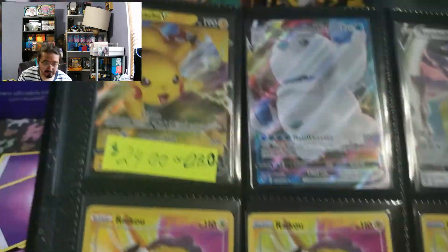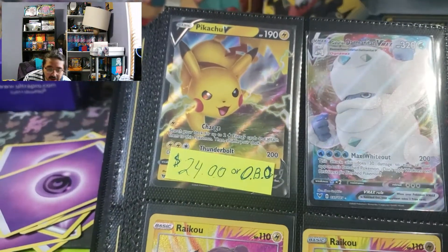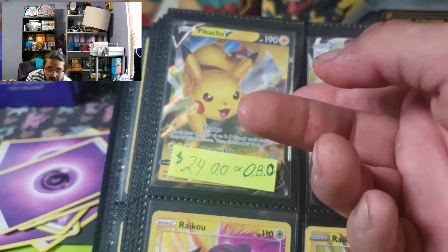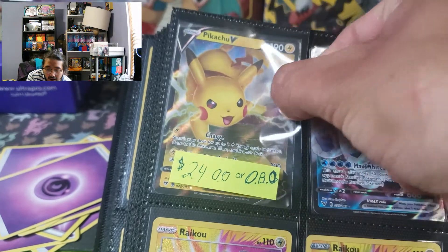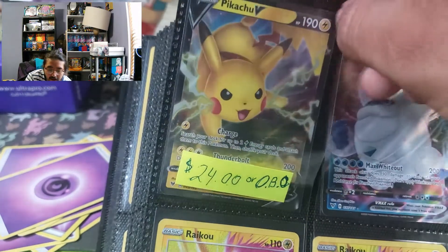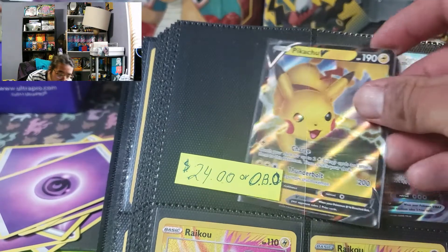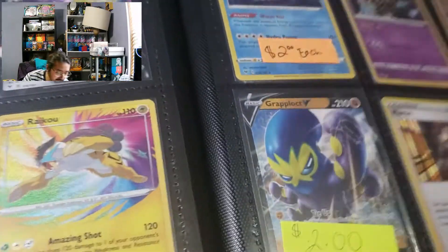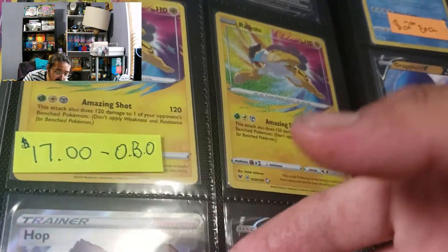We got Pikachu V right there, which is pretty much the same thing. Amazing shot. We got Hop - what's Hop do? Draw three cards. We'll take a Hop.